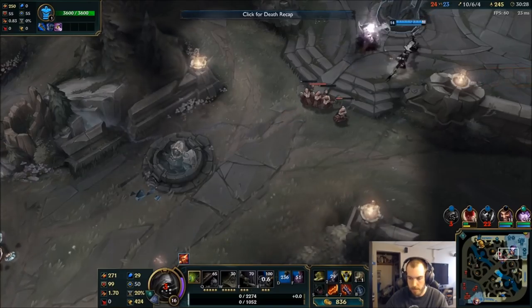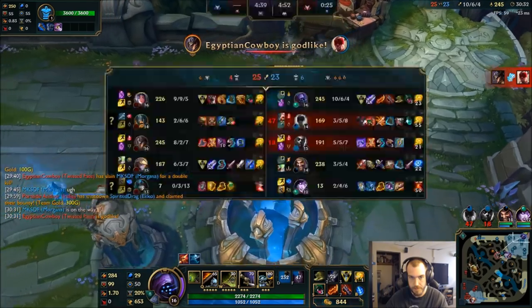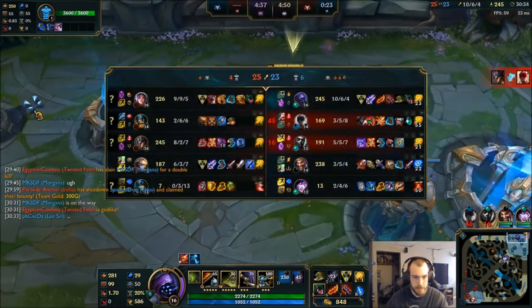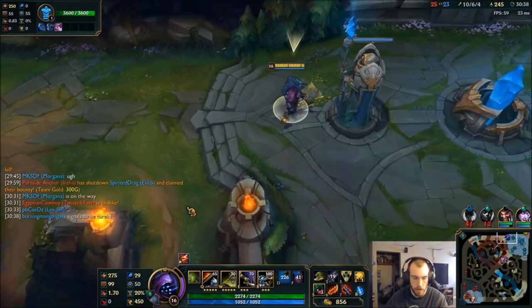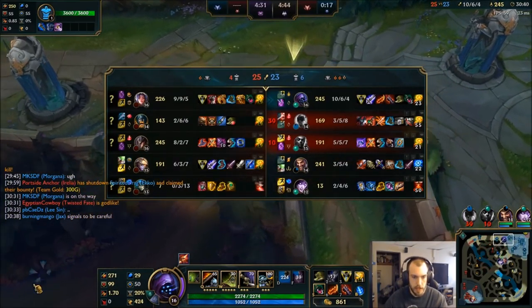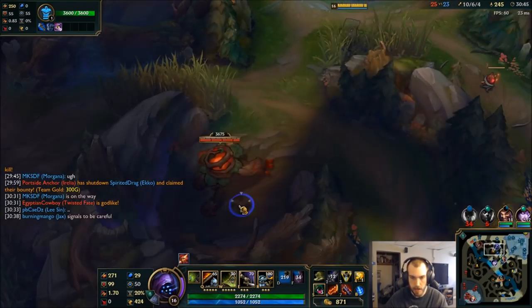I'll go push top, or start trying to run to help through this area. I didn't realize how fed Twisted Fate was. So TF and Aurelia are problems — and Ezreal is a problem too. She probably already got this — I don't want to take it.